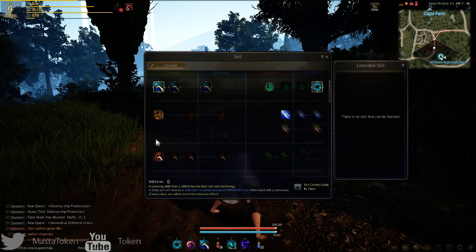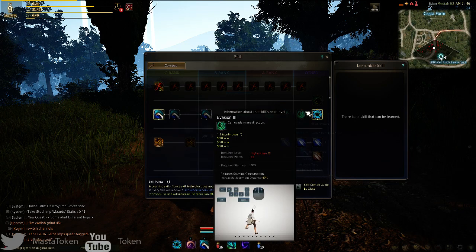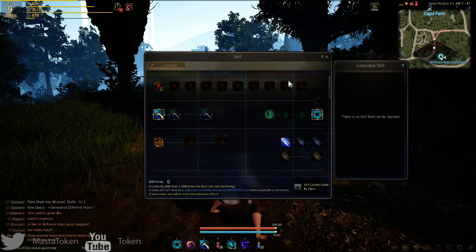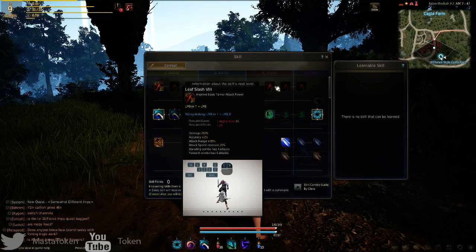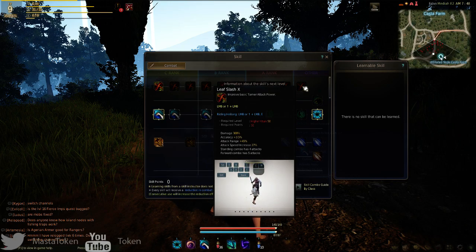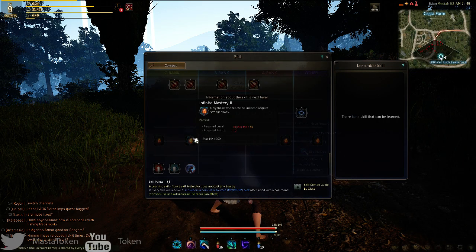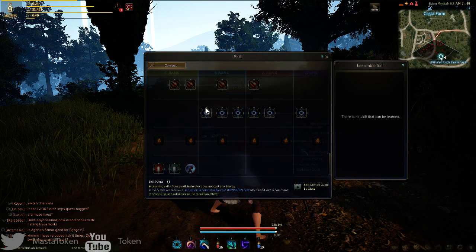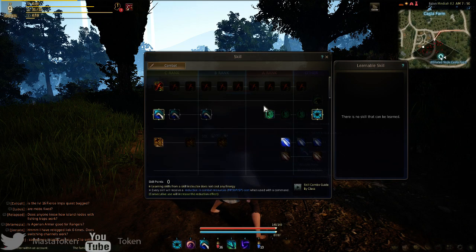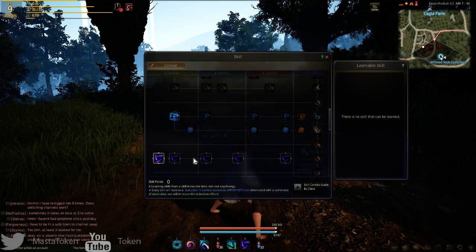There's your skill grid where all your basic skills are shown, ranging from C rank to D rank to B rank to A rank, and then another rank which I'm assuming is S rank. Some skills can progress from C rank all the way to A rank depending on how much you use them. For example, Leaf Slash is my basic normal attack — it increases in damage once I upgrade it. When you level up I think you get a skill point or two that lets you level up your abilities. Eventually I'll learn how to get my healing spells.